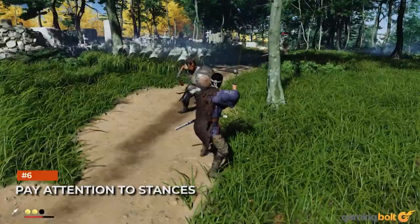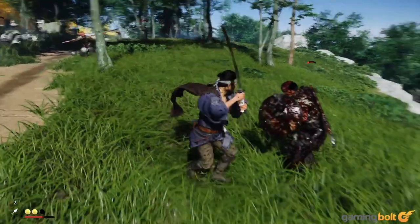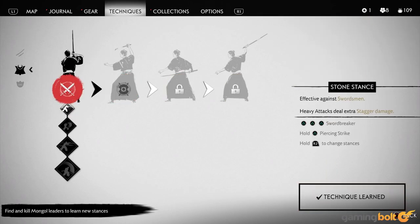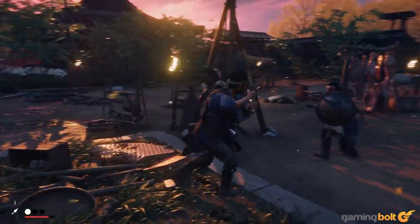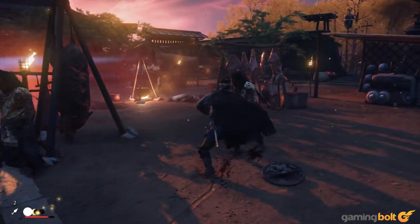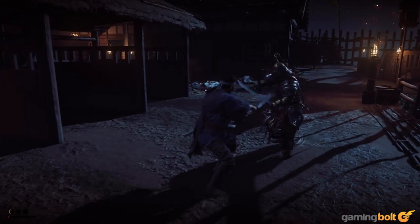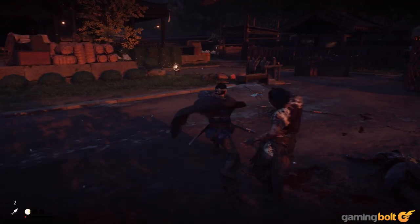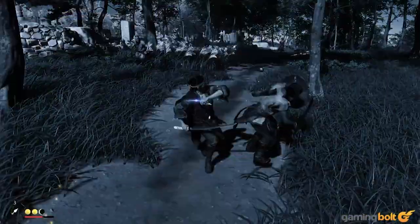There are different stances, and you can swap between each of them during combat. Learning how to seamlessly swap between stances becomes incredibly important the deeper you get into the game. Different enemy types merit different stances — one stance might be better against enemies with a shield, while another might be better for a brute coming at you with a spear. Combat will often see you fighting multiple enemies of multiple varieties, so changing stances frequently becomes quite important.